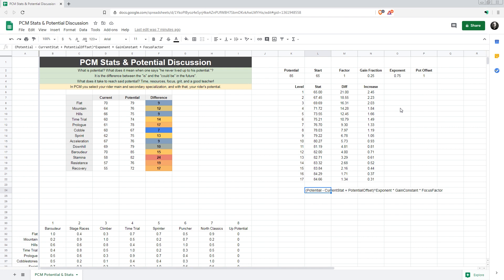That offset is just so that you can actually reach your potential and not always fall short of it, given enough time and focus. Then we take that to the power of an exponent which can be tuned — this value I found makes the progression slightly faster at the start and then it flattens out. This is basically so we can tweak it with the gain factor; these two work hand in hand to give the progression we want to see.